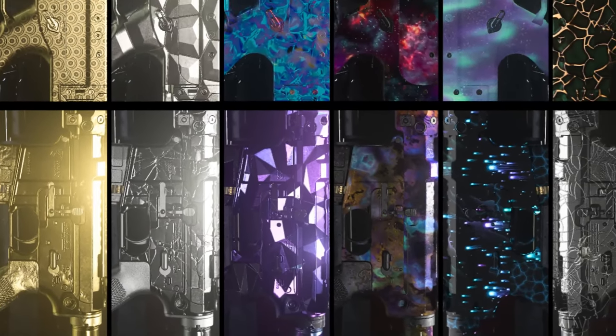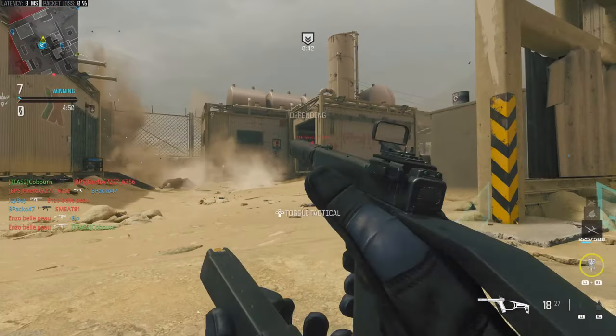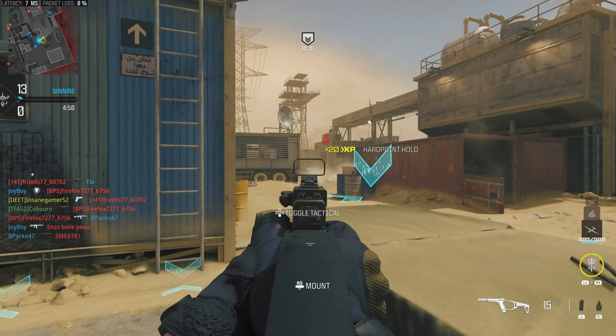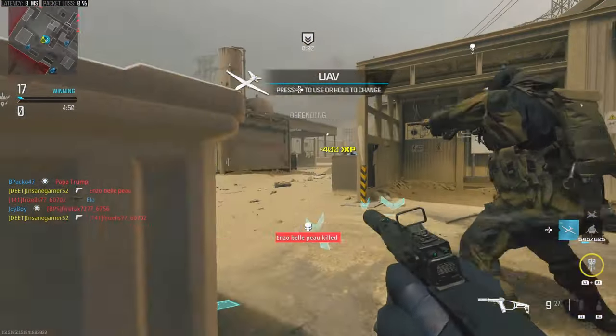Those are called equivalents because there are 3 new camo grinds that all have different mastery camos. These are the Modern Warfare 3 guns in multiplayer, and both Modern Warfare 2 and Modern Warfare 3 guns in zombies. It is worth noting that melee and launchers only have 1 base camo before unlocking the gold challenge equivalent. There will also be new ways to get camos, such as completing weekly challenges and the new armory challenges.